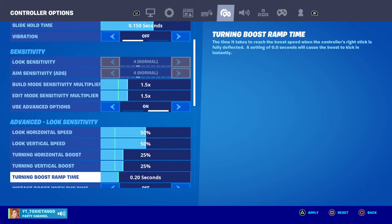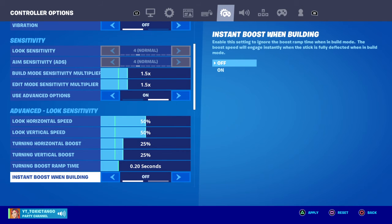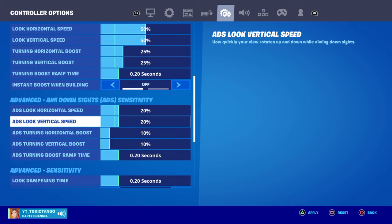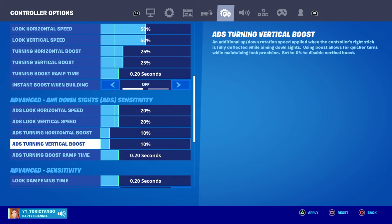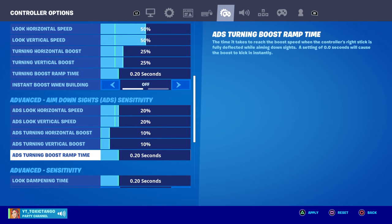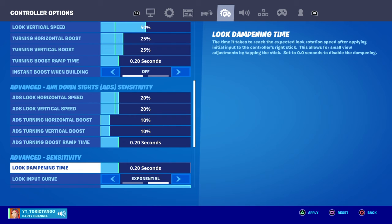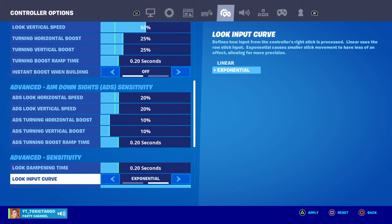Turn boost ramp time is at 0.20 seconds. Instant boost when building is off. ADS look horizontal speed is at 20, ADS look vertical speed is at 20, ADS turn horizontal boost is at 10, ADS turn vertical boost is at 10 percent, and ADS turning boost ramp time is at 0.20 seconds. The ramp dampening time is also 0.20 seconds.